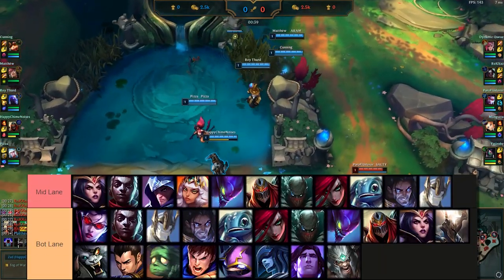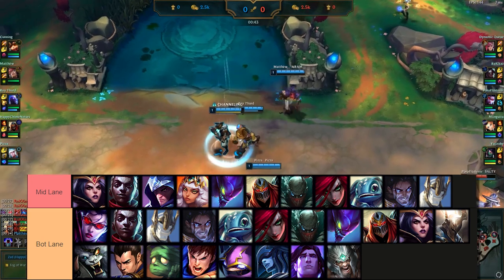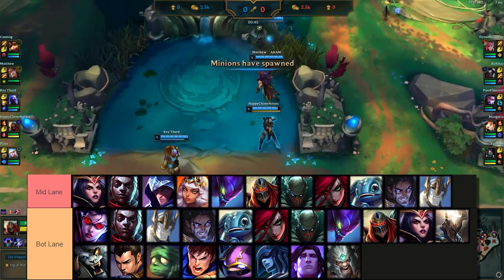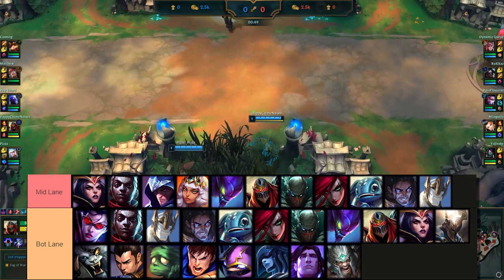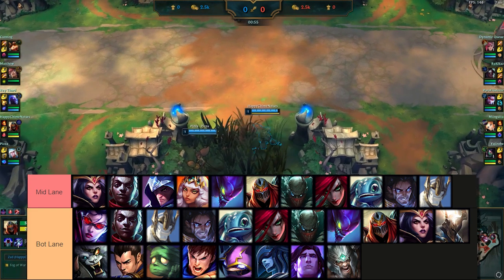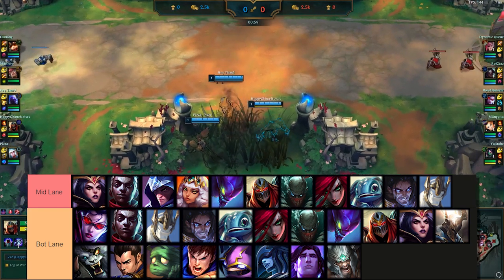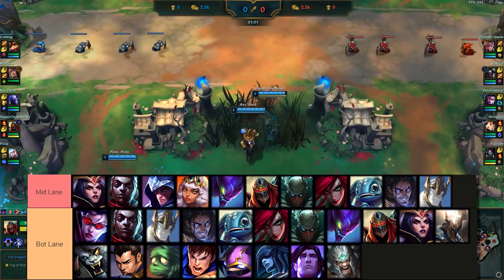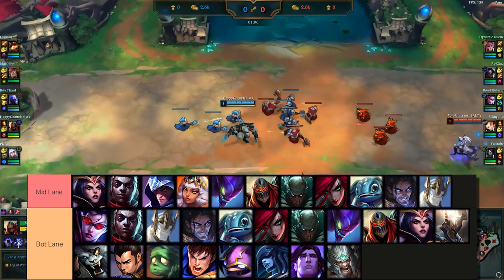I'm going to be talking about specifically the two lanes in this video: the mid lane and the bot lane. I'll do another video another time about how to jungle. For the basics of Nexus Splits laning, the mid lane is a 1v1 and the bot lane is a 2v2. Each game you want to make sure you're doing third lane assignment, because the bot lane is much easier to play 2v2 and the mid lane is really easy to play 1v1 — it gives you lots of opportunities to roam or get solo kills.